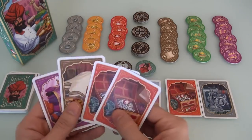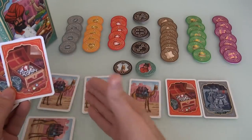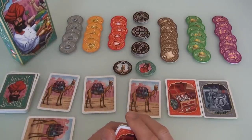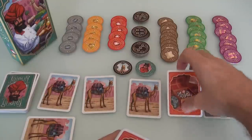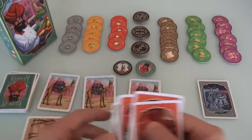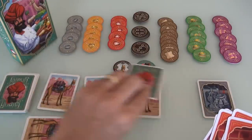Instead of selling to get points, I am going to take cards from the market. When you take cards from the market, you have three choices. You can either take one good — what I'm thinking about doing — because I can take one good and grab this ruby. When you take one, you replace it by drawing from the deck, and that puts a new thing in the market.